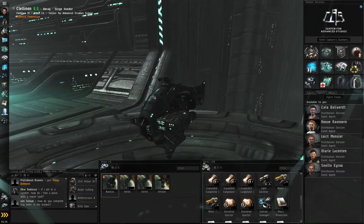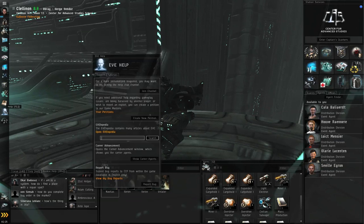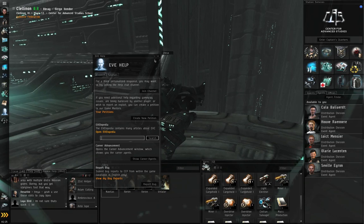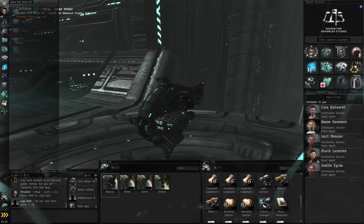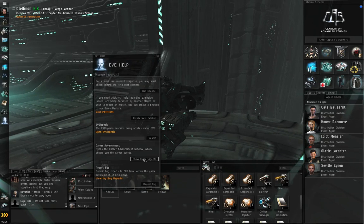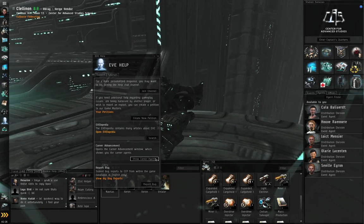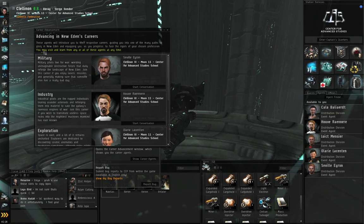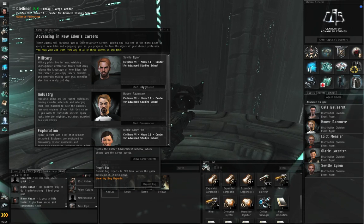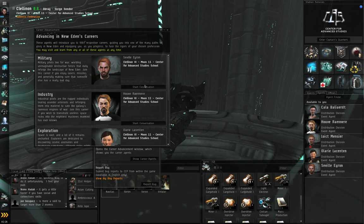Enough with the skill books — let's get started on the military chain. Since I don't remember which agent is the military agent, I'll go to the Help button on the Neocom, or via the EVE menu > Help, and show the career agents. The military chain agent is Seville Aeron for Center for Advanced Studies. If you're in a different NPC corporation the name will be different, but it should still be listed under Military. Click Start Conversation.